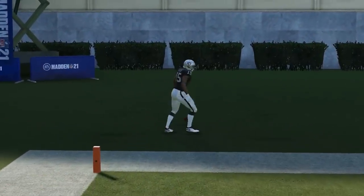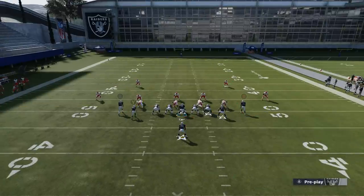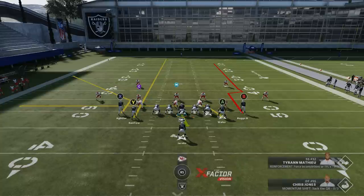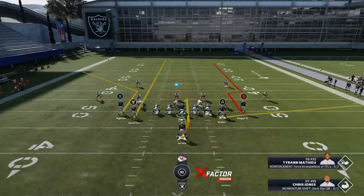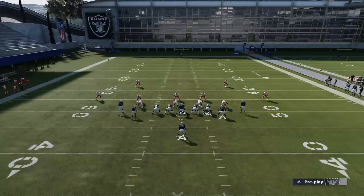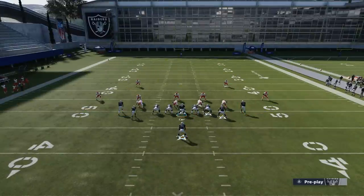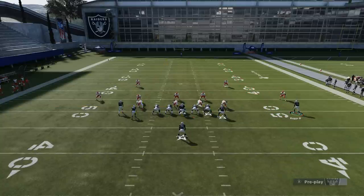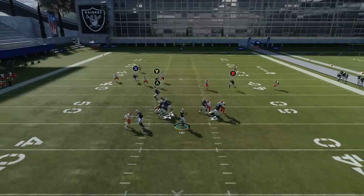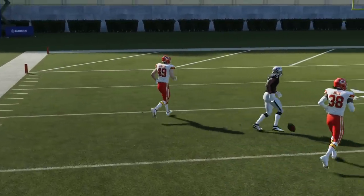You don't even have to motion that guy across — you can just put the Y route on a streak and then put the A route on a drag and you're going to have the exact same effect. Now if I can elongate that X route, that would be key. In this scenario, if I smart route the X route it'll actually shorten it, which is not what I want. On second and 15 or longer, you can smart route that route and make it longer. Put the A route on a drag, motion this guy out, put him on a slant for a check down. Eventually that drag will pull that coverage corner down and that's when you throw it over the top.